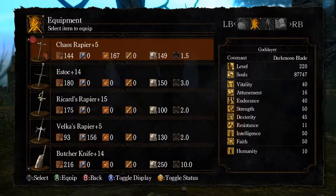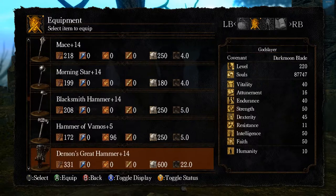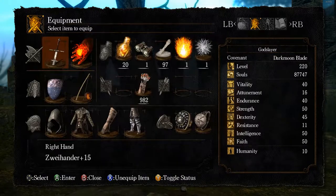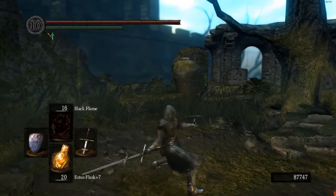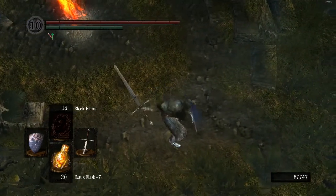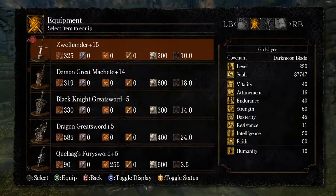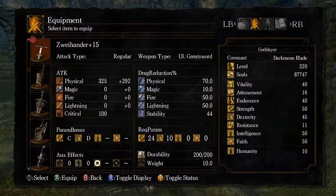So you saw the rapier there, and if we go to everybody's perennial favorite, the Zweihander - look at the Zweihander here. This guy has a much slower attack rate, but it's also a very long weapon. If you look at that reach, it has a very good reach. It also deals notably more damage than the Chaos Rapier does, but it also weighs 10 units. So you have a couple of things here working as trade-offs: attack speed, attack damage, weight.